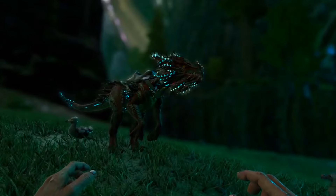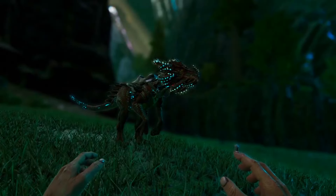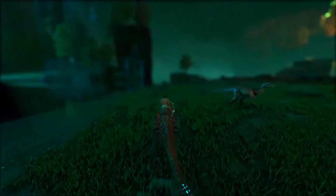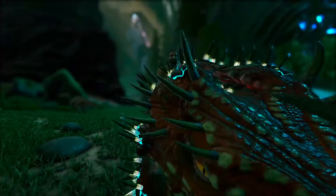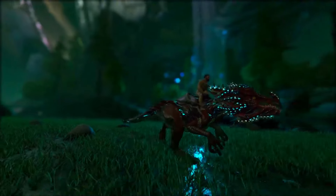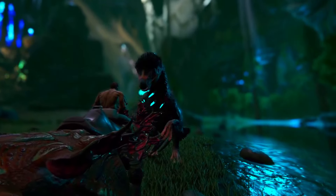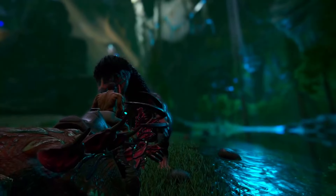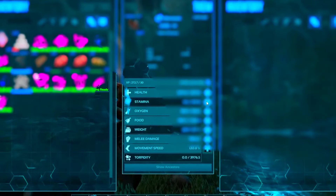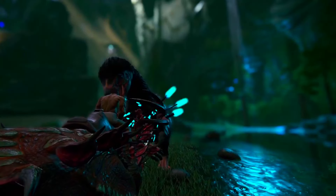Next up we have the Velonasaur, and this creature is essentially a portable turret. I really like this creature — its ability is quite cool and inventive, and it's quite useful for hitting creatures at long range. You might think it's gimmicky at first, but I've reached a stage where I really like it. With the Ark of the Lost assault on Genesis 2 you can have an even more powerful version. Sadly, the spikes don't scale when you level up melee damage, only the melee attacks do, but those are pretty hefty.